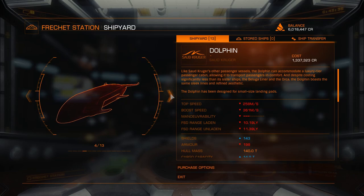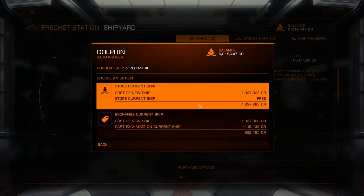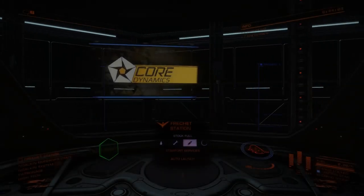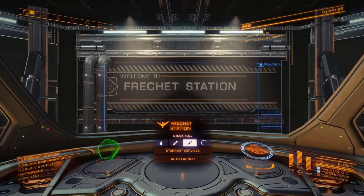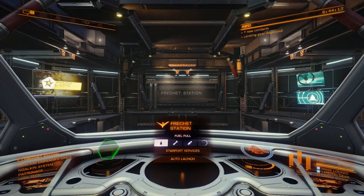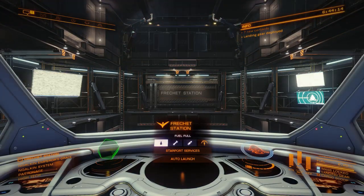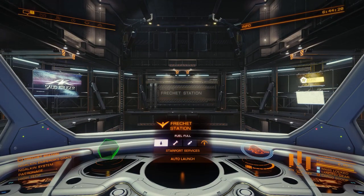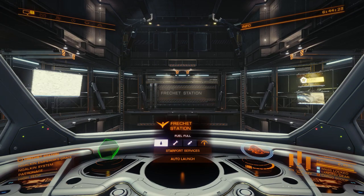There's the Dolphin! That's what I was looking for. Okay, I'll get the Dolphin instead — it's 1 million credits. I'm going to store the current ship, not exchange it. It says it's meant to look like a dolphin — actually yeah. Hey, can someone in the comments tell me which button it is to look outside — to have third person view, to see the ship? I don't know which button it is.